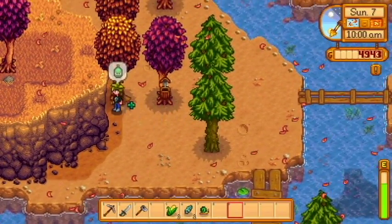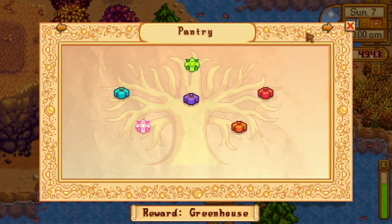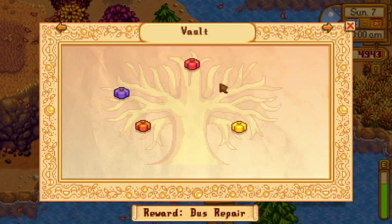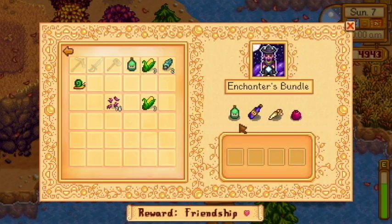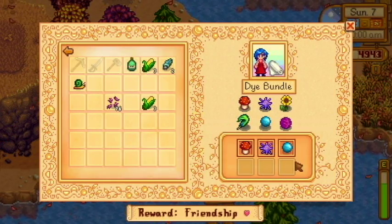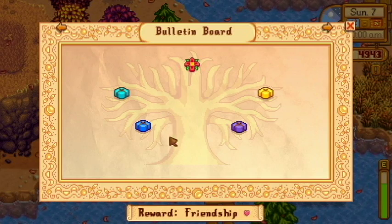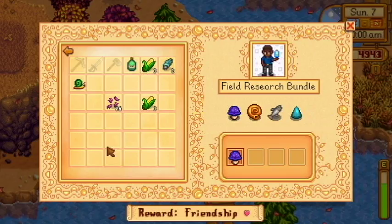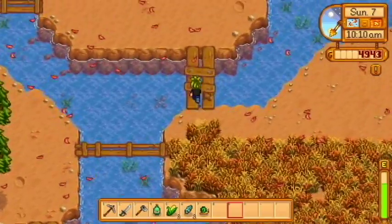Pine tar — or not pine tar — oak resin. Do we have something that needs that? Crafts room, no. Fish tank, definitely not. Vault, definitely not. Enchanter bundle — oak resin, awesome. Dye bundle does not need any of it. Field research bundle needs a chub and a frozen geode — that's why we've been saving a frozen geode. Now let's go look at our mushrooms.